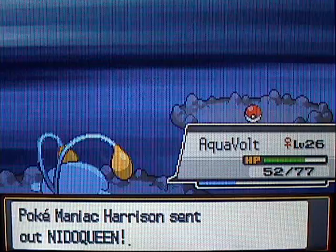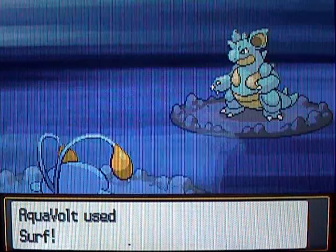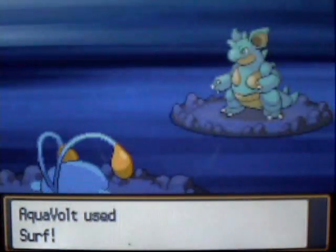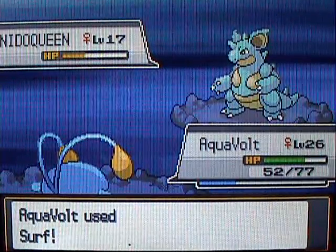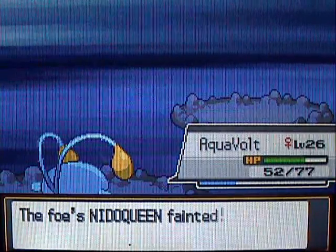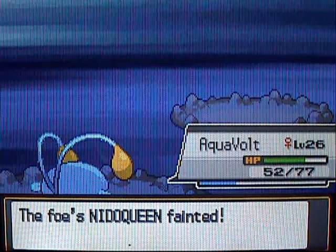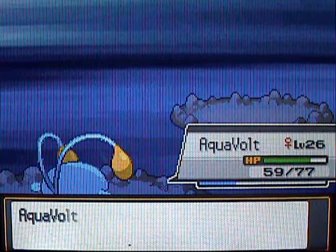Now that I got him up a level, I'm going to switch over to Chinchou to take on the Nidoqueen, and we're going to give it a Surf and knock it out. Chinchou is going to evolve into Lanturn at level 27, so Aqua Volt's also pretty close too — moving on to the second stage.